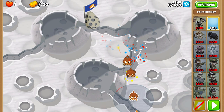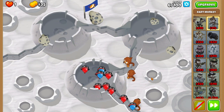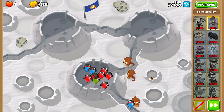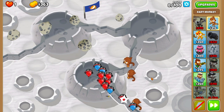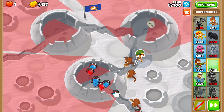We begin with the triple dart start, as always — almost always. When we can, we usually try to go for the submarine and darts, but overall the triple dart start is the go-to, the meta, the one that is the best. Copy the spots — it's pretty important for you to replicate my spots, almost all of them.